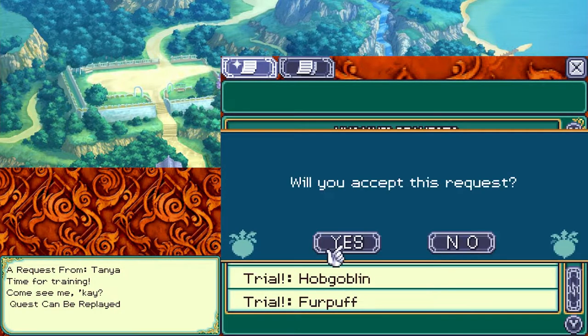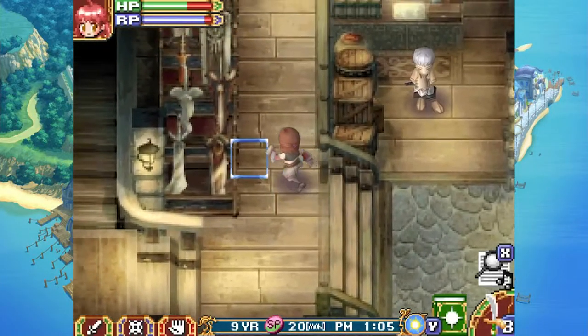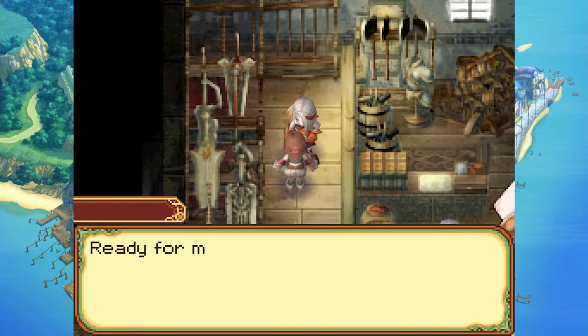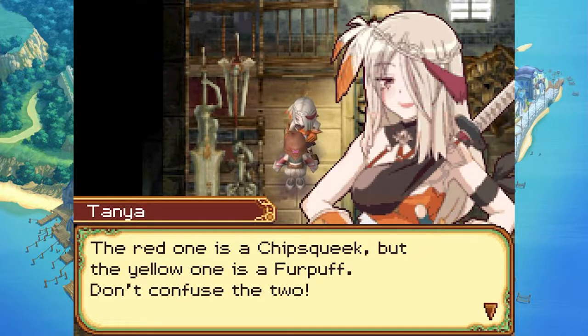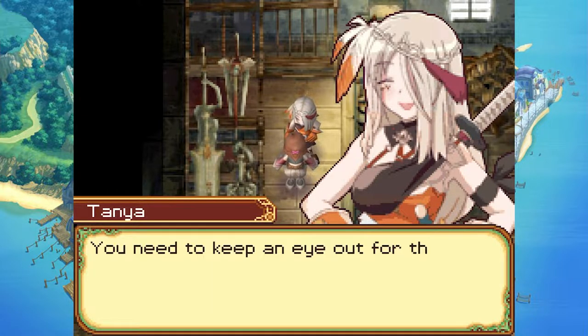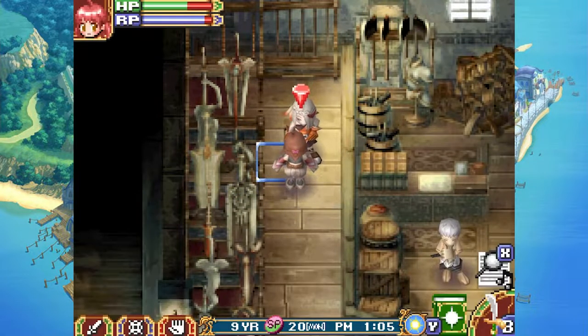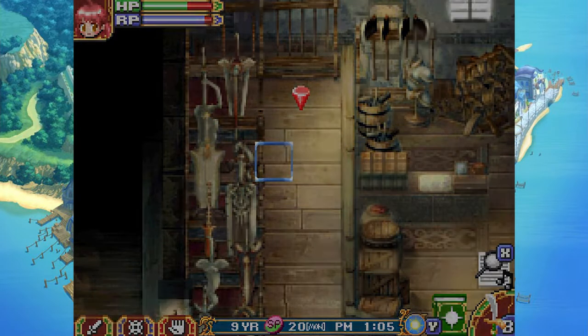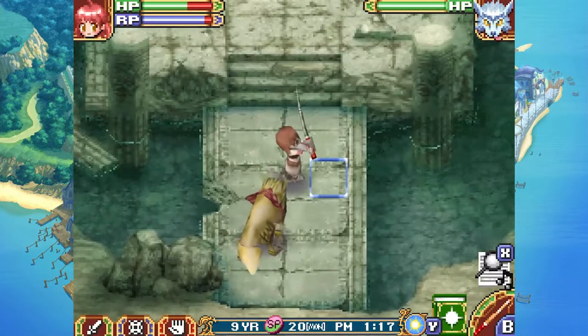Alright, Tanya's fur puff quest - which is the upgraded chip squeak I believe. Why don't we try to defeat ten fur puffs? The red one is a chip squeak but the yellow one is a fur puff - don't confuse the two, you need to keep your eye out for those little details. That's the mark of a true master fighter. Since it's night time I have to wait, so I'm going fishing up at the cave altar.